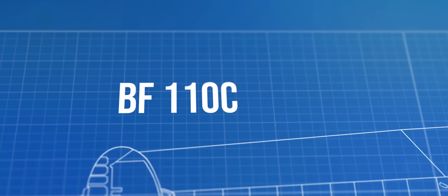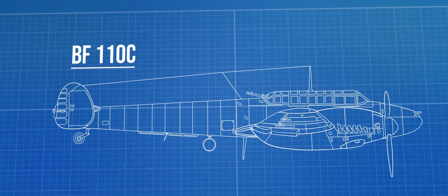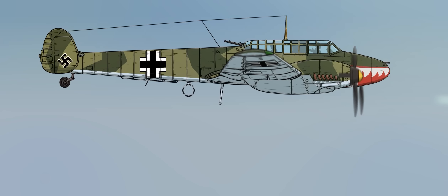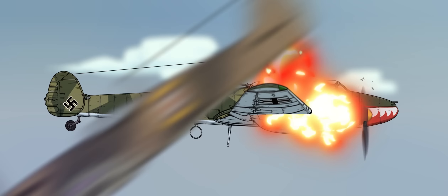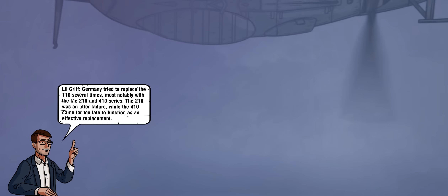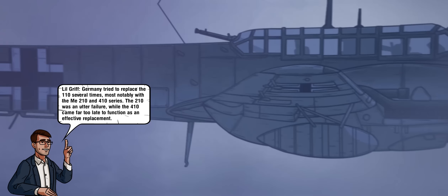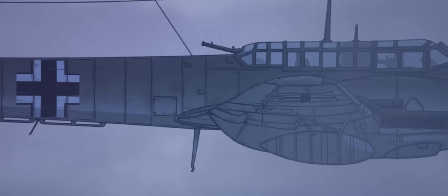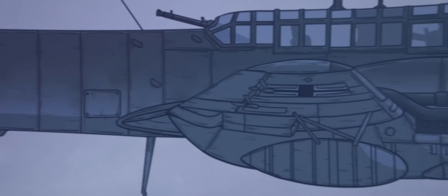While best known for the 109, Messerschmitt produced many other designs during the Second World War. Among these was the BF-110 Zerstorer, or Destroyer, a twin-engined heavy fighter. The BF-110 stands out as perhaps one of the most misused aircraft in the war, being forced into the role of a bomber escort during the Battle of Britain, where it proved easy prey for single-engine fighters. However, the 110 chassis proved very adaptable, and during the later stages of the war the G-Series operated as capable bomber interceptors, even mounting 37mm cannons and radar arrays for night combat. Another fascinating modification was the Schräge Musik — vertical cannons fitted in the canopies of select 110Gs — which allowed the craft to cruise directly below enemy bombers and fire up at them from much lower altitudes.